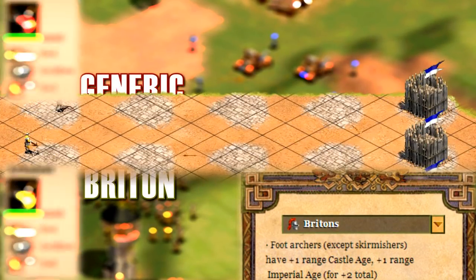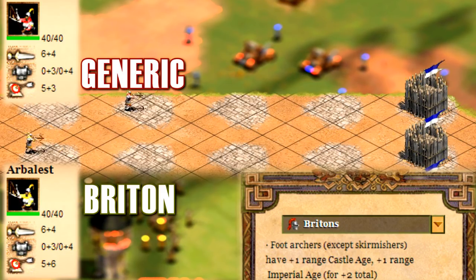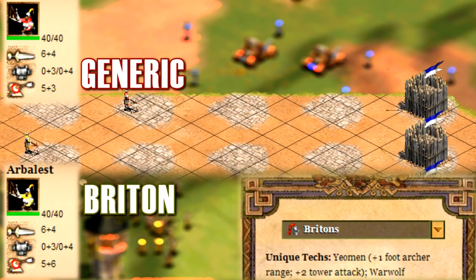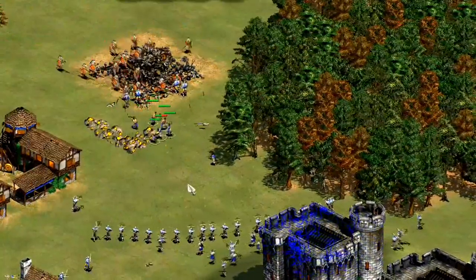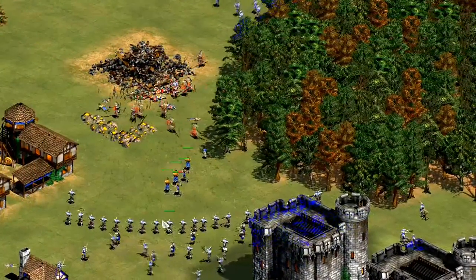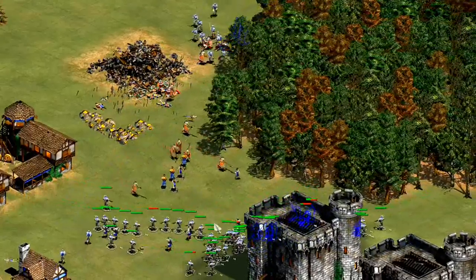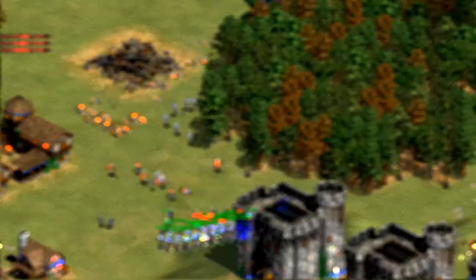Moving on to the military bonuses: foot archers, but not skirmishers, have plus 2 range in the Imperial Age, and when combined with the Yeoman unique technology, it's plus 3 in total. This gives Arbalests 11 range instead of a generic civilization's 8. This makes them get more shots off and far easier to micro because you have a lot more space to work with. They still get countered by the same units, but they can deal a lot more damage because they get more shots off and because it's far easier to keep them safe.